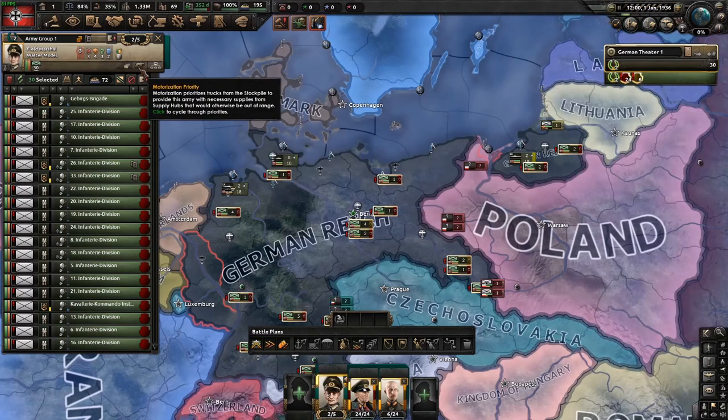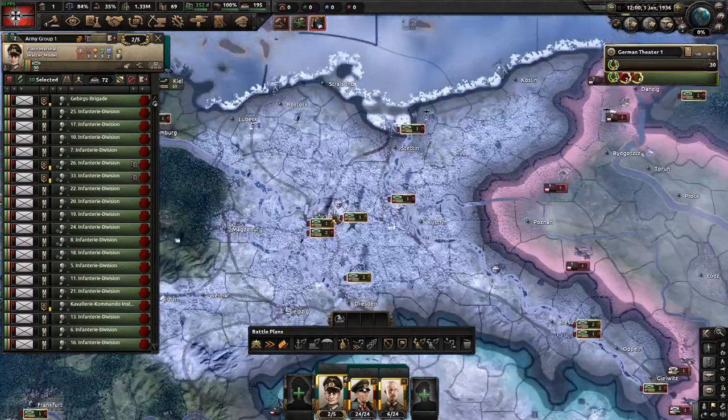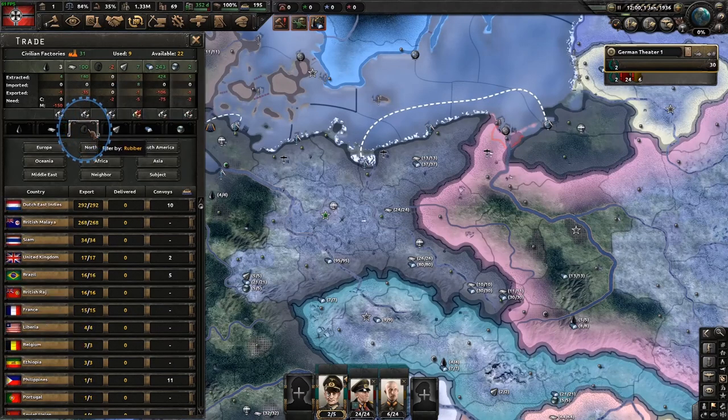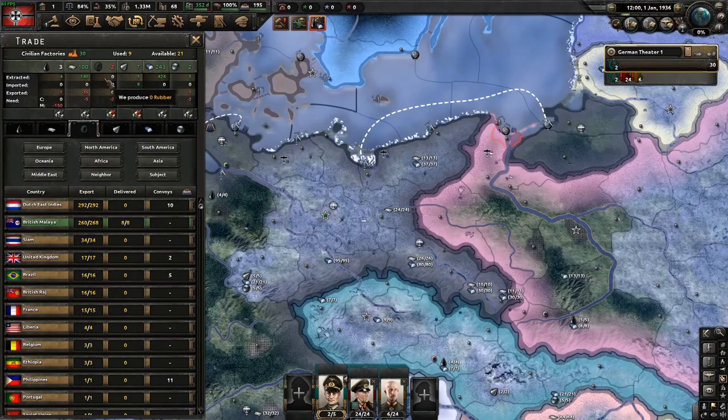If you press this button here twice, that'll basically motorise the supply — I've come to call this the Give Supply button, because it basically extends the range of supply hubs. If you see this button here, you can go into Trade. If you see any red — for example, I have a deficit of two rubber — filter by rubber, and this should automatically go to how much you need to trade. Then press Send and once it's delivered, it should be sorted.